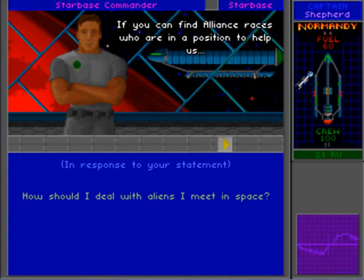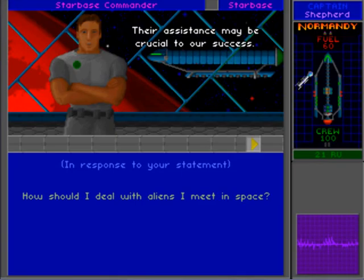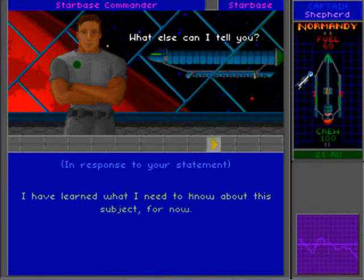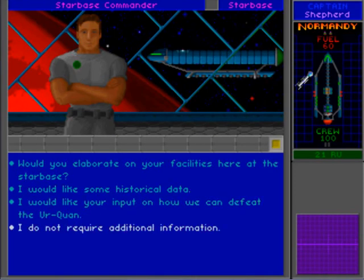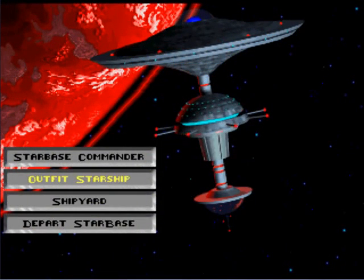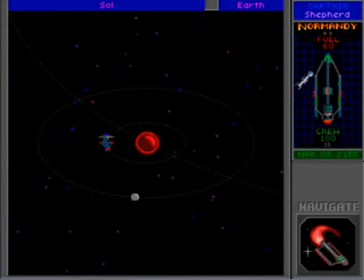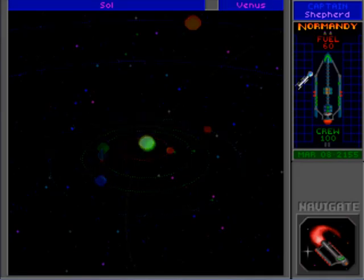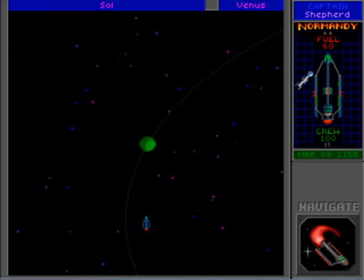Resources you scavenge from enemies' wreckage are useful too. If you can find alliance races in a position to help, you must convince them to join us - their assistance may be crucial to our success. So he recommends going out and mining for months on end. That's probably what we're going to be doing. We really have little to no recourse otherwise, because it's just hard to do anything useful without resource units. Let's check out all the planets in the solar system first.